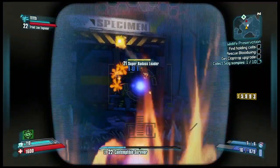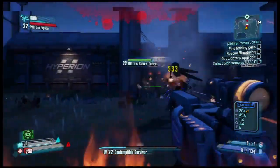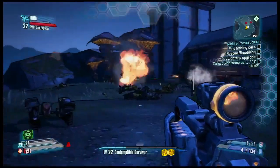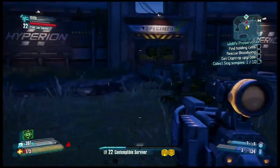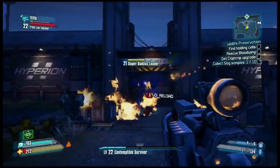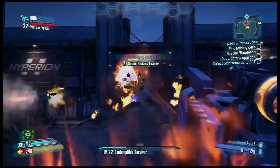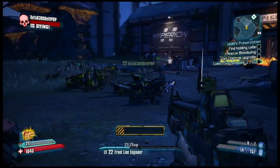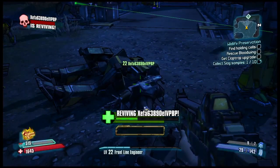A Super Badass Loader! We're probably going to see something about the second wind mechanic or reviving here because Super Badasses are scary as hell. If you run into two of them, it's just a bad day for everybody. You got the turret out, fire grenade's coming in, he's slagged — you're hitting all the crit spots. Oh, he went down, but he's going to get back up because he's badass, or Joe's going to help him up because he's a good friend. Best friends forever now. Teamwork.